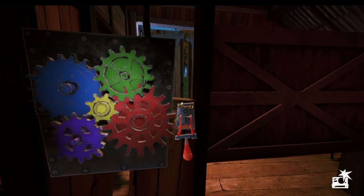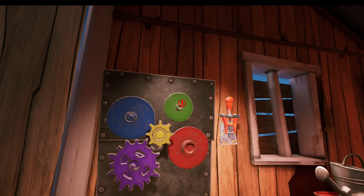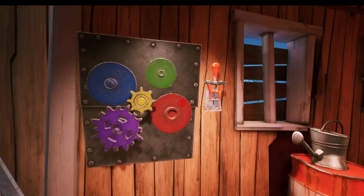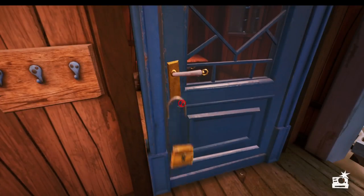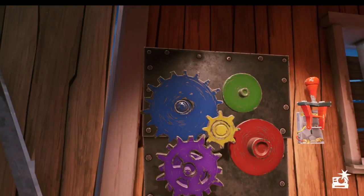The first thing we need to do is open this so we can get through to the main area. You can see there's another one of these here but it's missing two, three cogs. So we need to find those three cogs. The first one is just through this door — pick up the key, use the key, open the door, and that's cog number one. Let's place that straight back on. There we go.